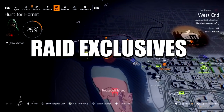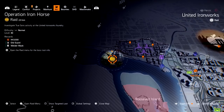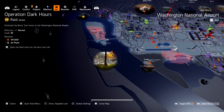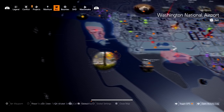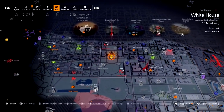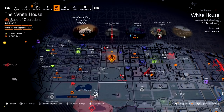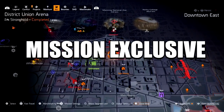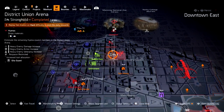The next way to get specific exotics is from the raid. You have two raids: Operation Iron Horse and Operation Dark Hours. There are three exotics you can get from these raids — one from Dark Hours and two from Iron Horse — so three exotics are raid exclusive. There's also an exotic that is mission exclusive; you have to complete a legendary mission to get that exotic.